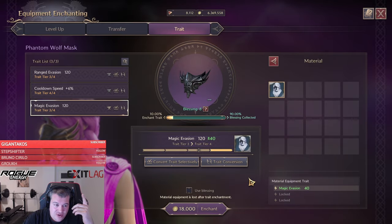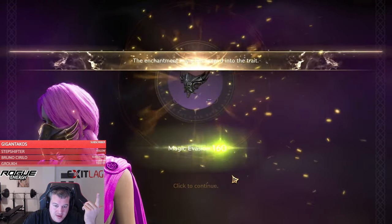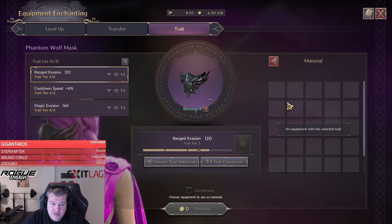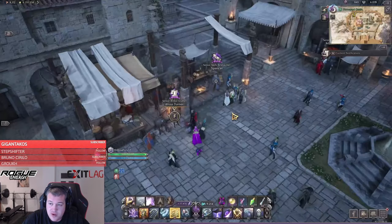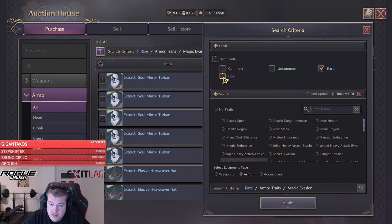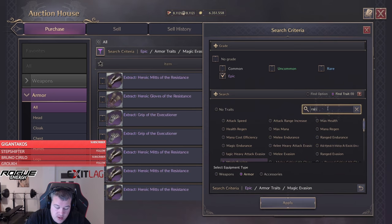Our blessing is all the way down. I'll go for one more lucky hit — and we got it, nice. So now for range evasion, our blessing is all the way to zero, so it's probably going to be better to buy a purple here. Let's change that to epic and get into range.